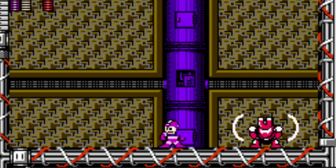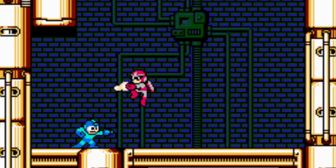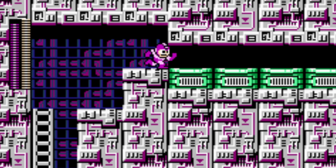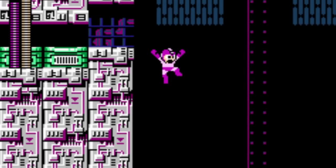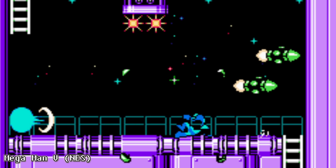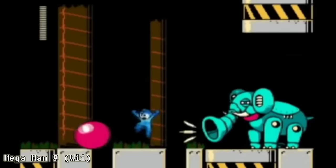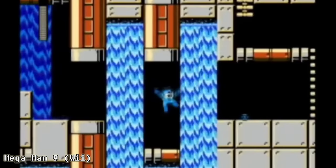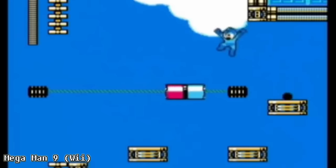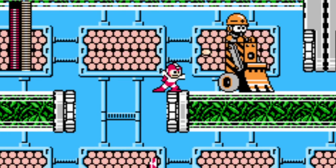By holding down while pressing the button for jump, Mega Man can quickly dodge obstacles or projectiles and can now fit through tight spaces. The slide would become a series staple and was included in every Mega Man game until number 9, where it was removed in favor of a simpler experience that more closely mirrors the second game. Mega Man 3 is also the first appearance of Mega Man's dog, Rush.